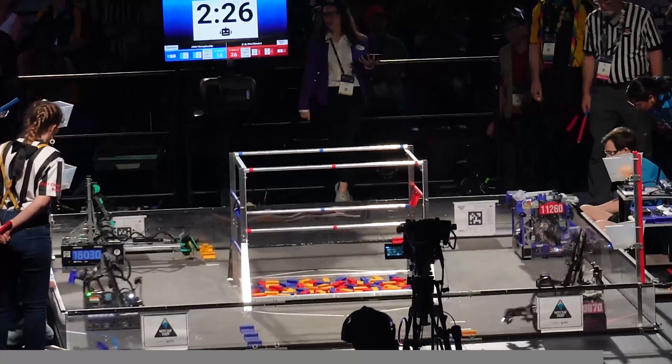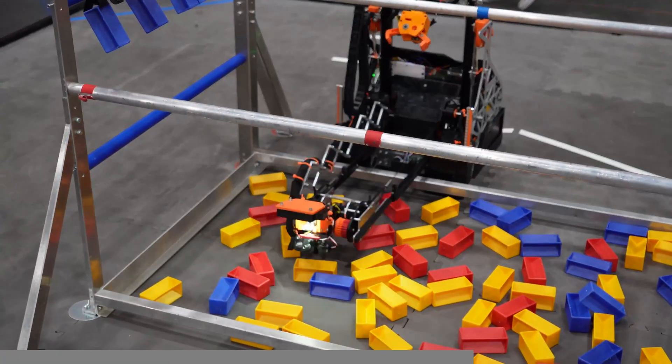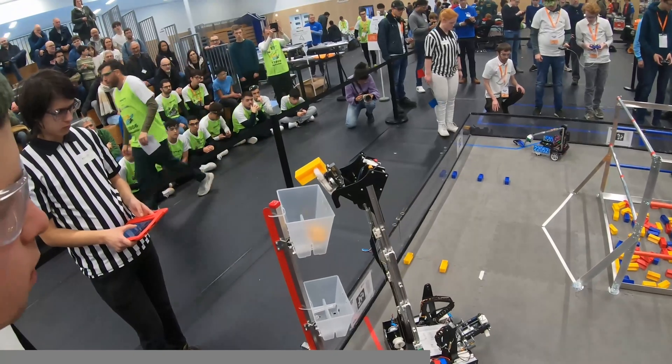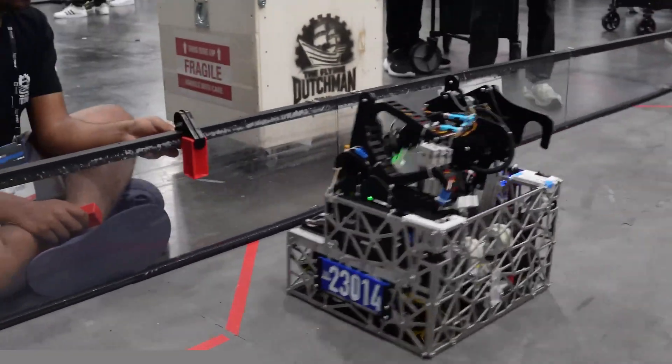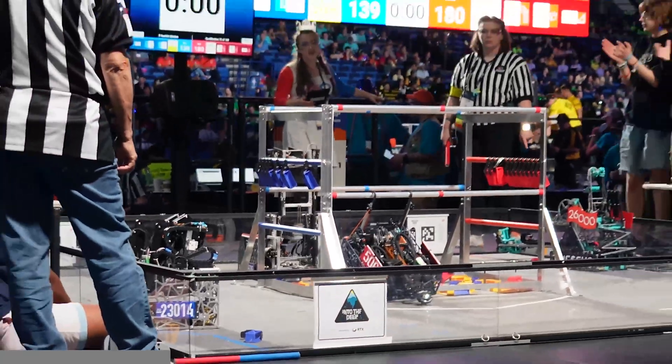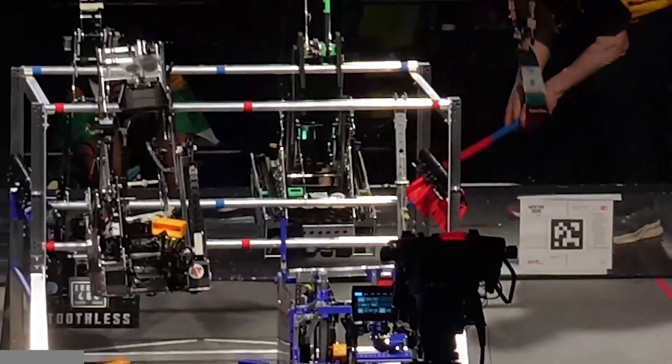Here's a quick breakdown of the 2024 FTC Season's game, Into the Deep. The game is played on a 3x3 meter field with two alliances of two robots each. Robots had to go into the center structure to collect plastic rectangular prisms and place them in the respective baskets on the corners of the field for eight points. Or they could bring a sample to a human player who adds a special clip, allowing the robot to hang that piece from the center bar for 10 points. In the end game, robots can hang from the bottom rung for 15 points, or grab the bottom bar, lift off the ground, grab the top bar, and lift themselves up for 30 points.